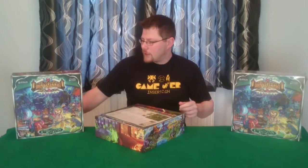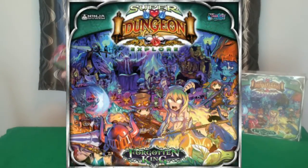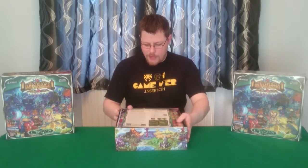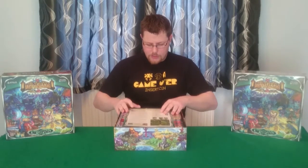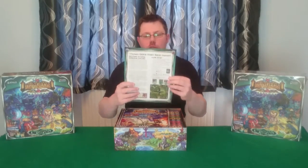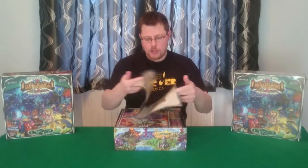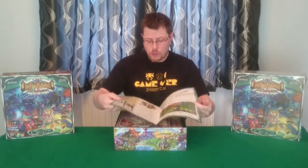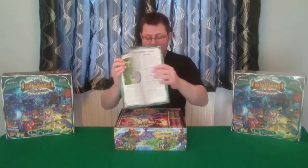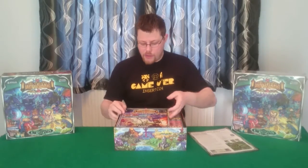So we've got a box standing here with nice colourful chibi characters on it. And what do we have in here? The first thing we have is a quick start rules guide — a useful little thing, just a brief summary of the rules. I'm sure I'll be reading this ASAP so I can learn this game to teach all of you lovely viewers out there.